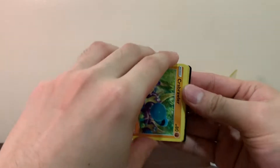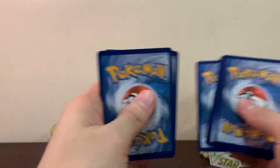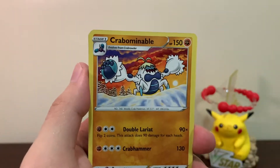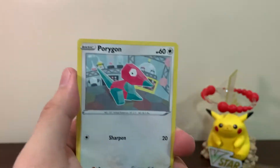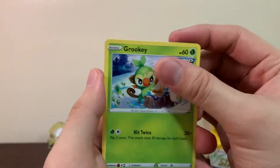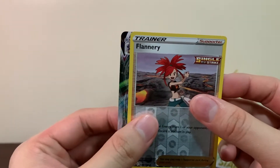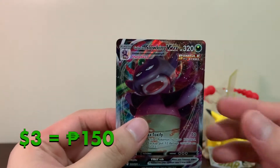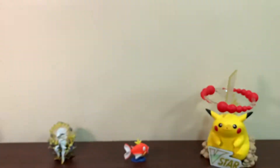I've already said it a lot of times — my chase card from this Chilling Reign set would be the Gold Snorlax. We got Carbrother, Golett, Porygon, Grookey, Marit, Flannery, and a Reverse. Oh, we got something — we got a Galarian Slowking! Yeah, it's something, we did pull something. I'll take it.